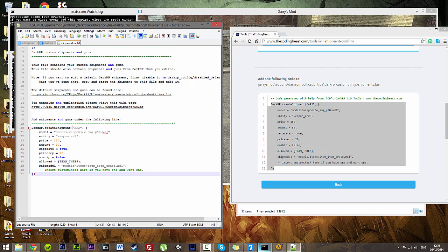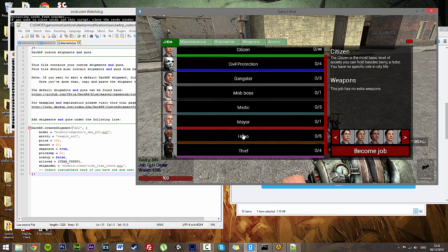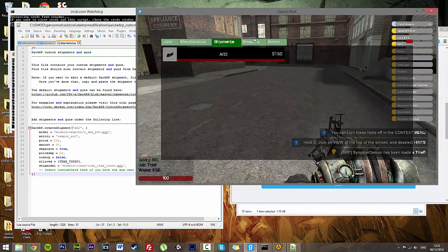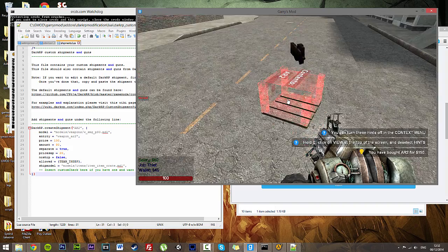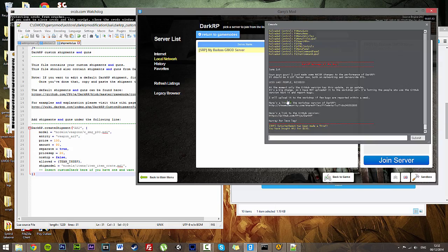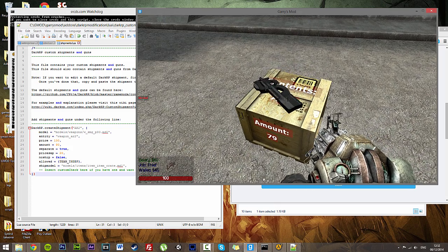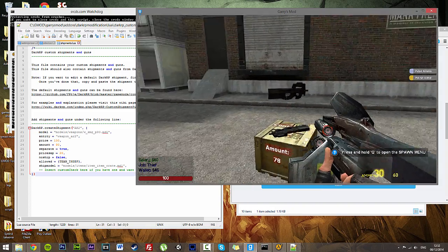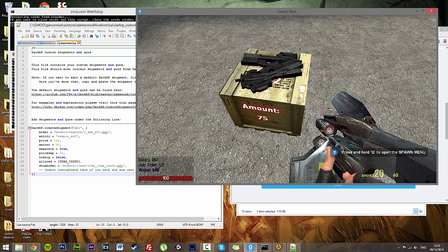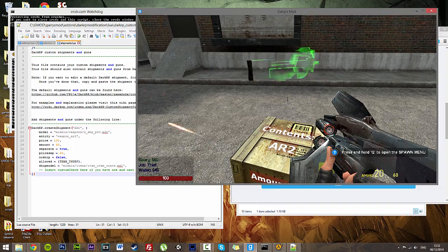Here's our shipment code - paste it into the shipments file and save. Now we're a thief, we can go to our shipments and do an AR2 shipment. This has 80 and cost 150 dollars. When we pick it up, it'll give us our pulse rifle. Made 80 of them. This works exactly the same when it comes to weapons, entities - it's just that the script changes ever so slightly.